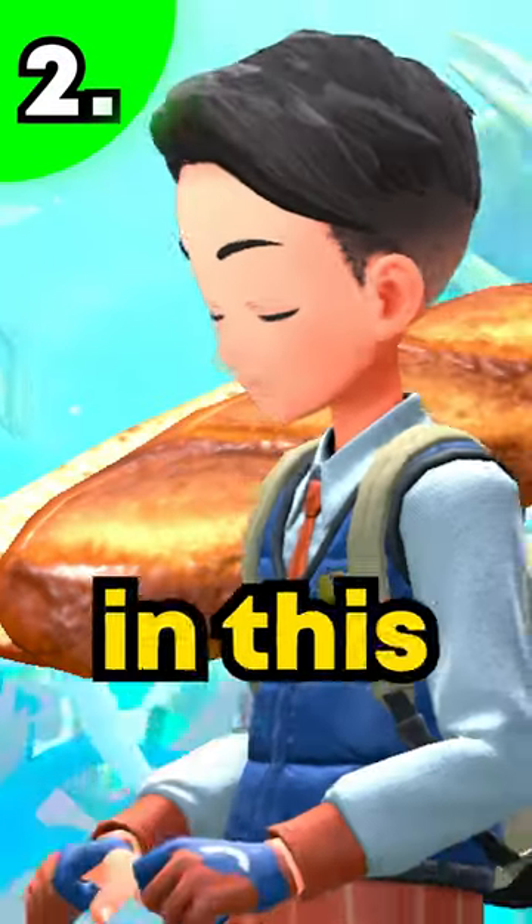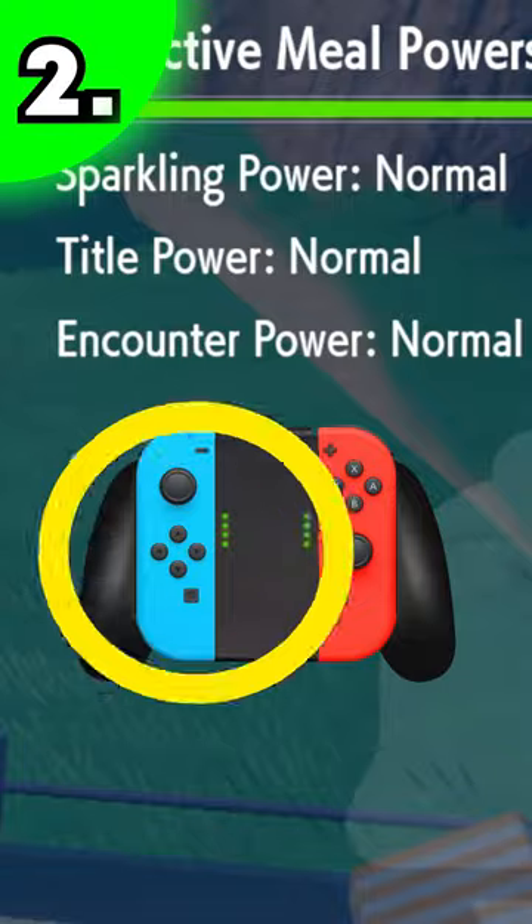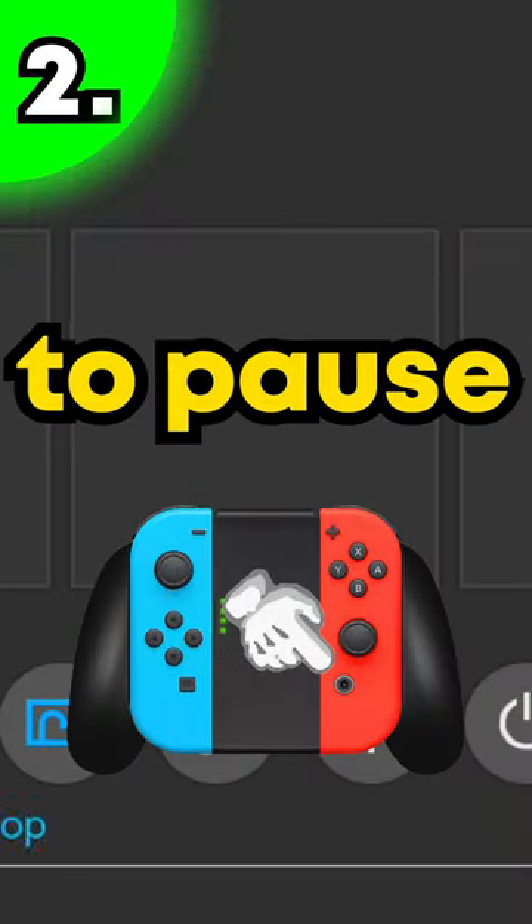Sandwiches that boost shiny Pokemon are in this game. You can see how long you have left on your sandwich by pressing D-pad right. You can also hit the home button to pause the sandwich.